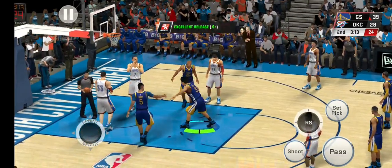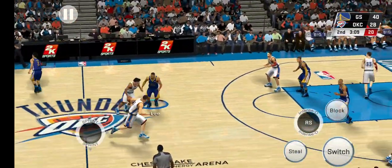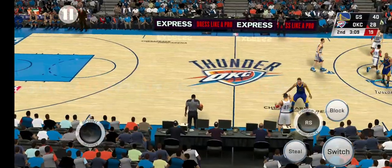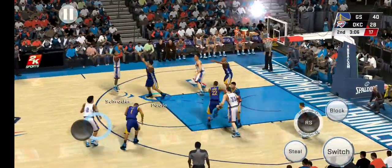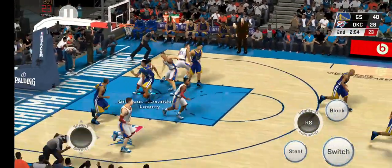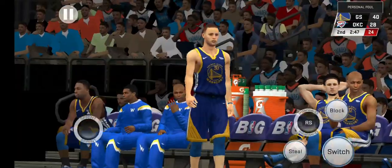Second quarter, almost three minutes gone. Foul call on the way up — that'll give him two chances at the free throw line. They've changed their game here in the second, getting a little more physical, playing with some toughness. They need a good offensive possession — they've had a number of empty ones, a long time without a basket.